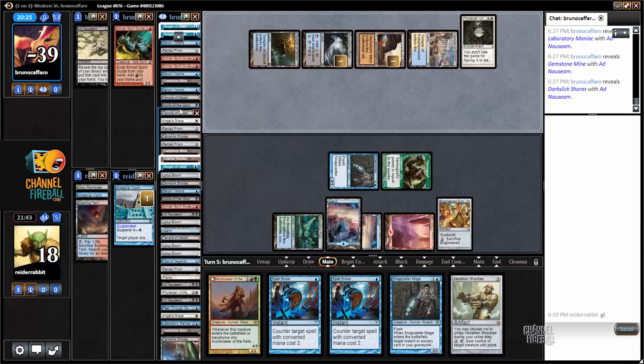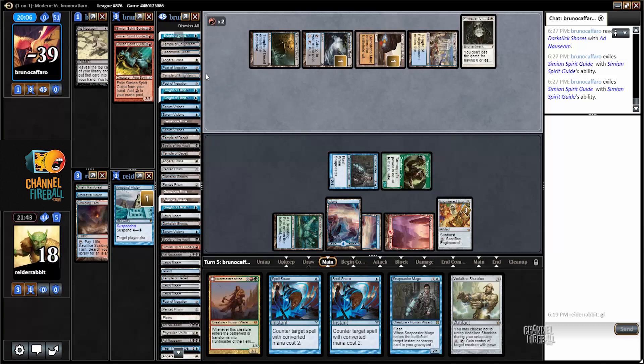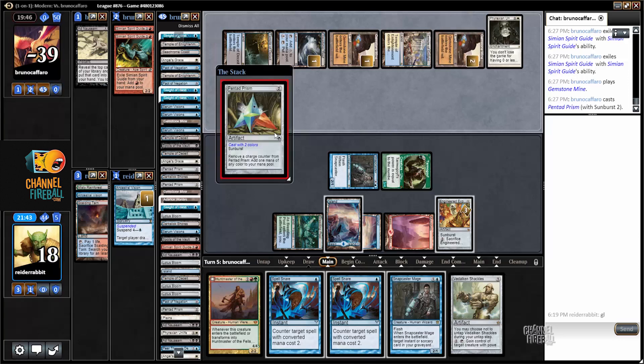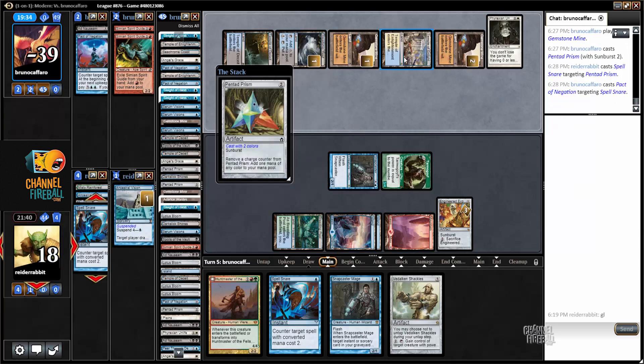There's zero cards in library. Play Island, pitch a couple of Spirit Guides, and there's probably even a Manamorphose in hand. Maybe I can counter the Manamorphose, but my opponent has two or more Pacts of Negation in hand, so that's not going to work out well for me. I'll try anyway.